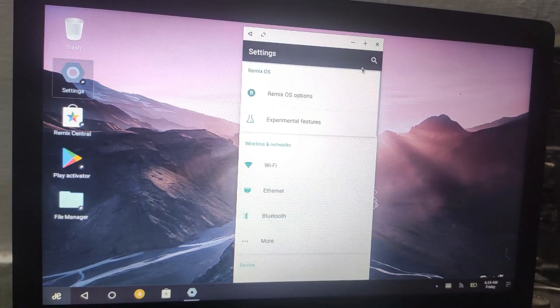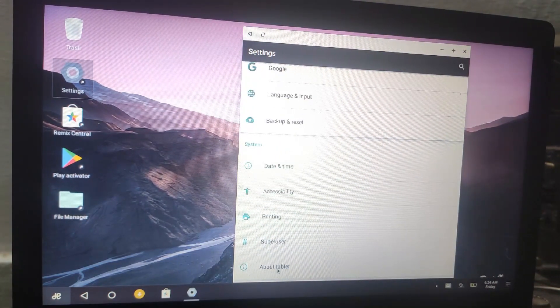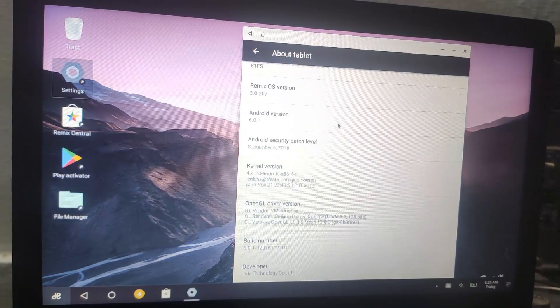Let's check the Android device and check the Wi-Fi. Let's check the Android device — this is version 6 and 3.0.